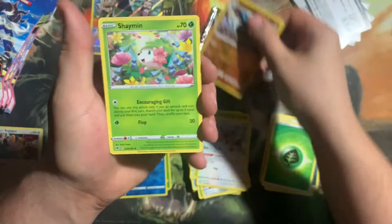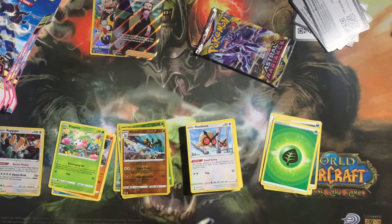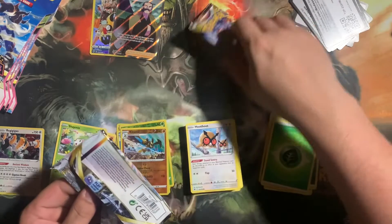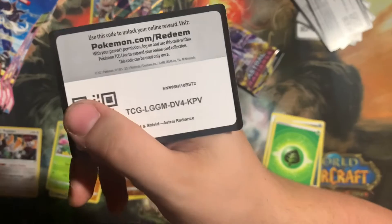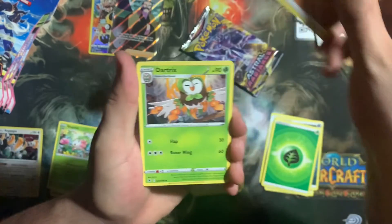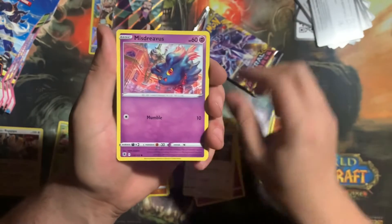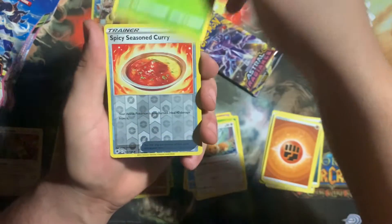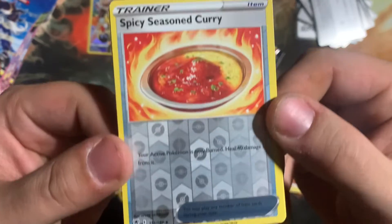Reverse Cleavor into a Shaman. Getting into our second to last pack. Four to the front, Fighting Energy, Dartrix, Driftblim, Ursaring, Vizdrevious, Barboach, Scyther, Eevee, Aircross. Reverse Spicy Seasoned Curry — I've been meaning to stop and show this, that honestly looks so good. I would devour that Spicy Curry.